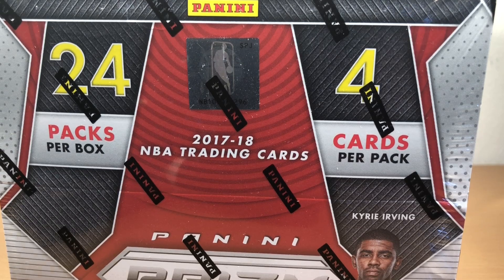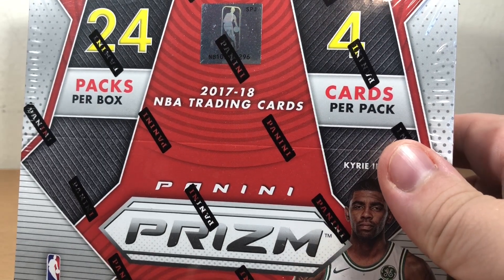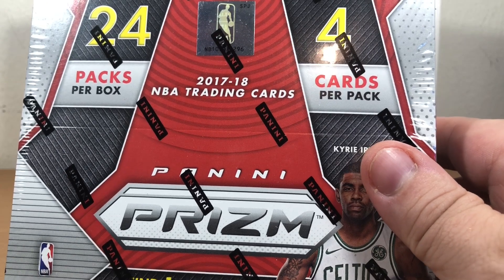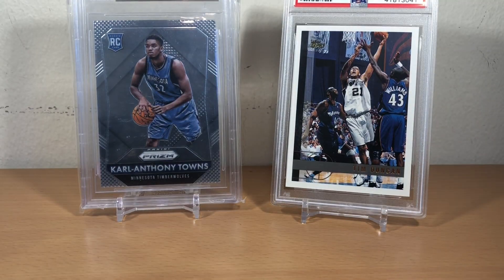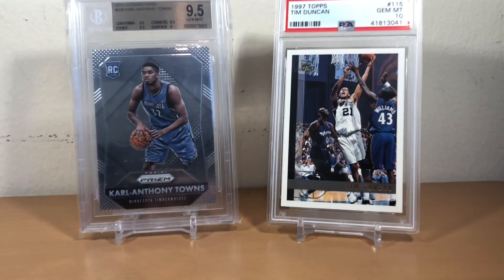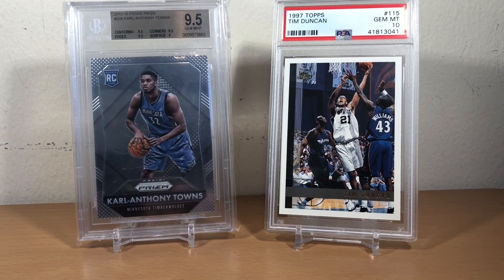What's up guys, it's Three Point Threat and today I have some 2017-18 Panini Prism — this is the retail box, you get 24 packs. To start with the background cards: on the left I've got a Carl Anthony Towns rookie from Prism, that's a BGS 9.5, and on the right is a Tim Duncan Topps rookie, and that is a PSA 10.